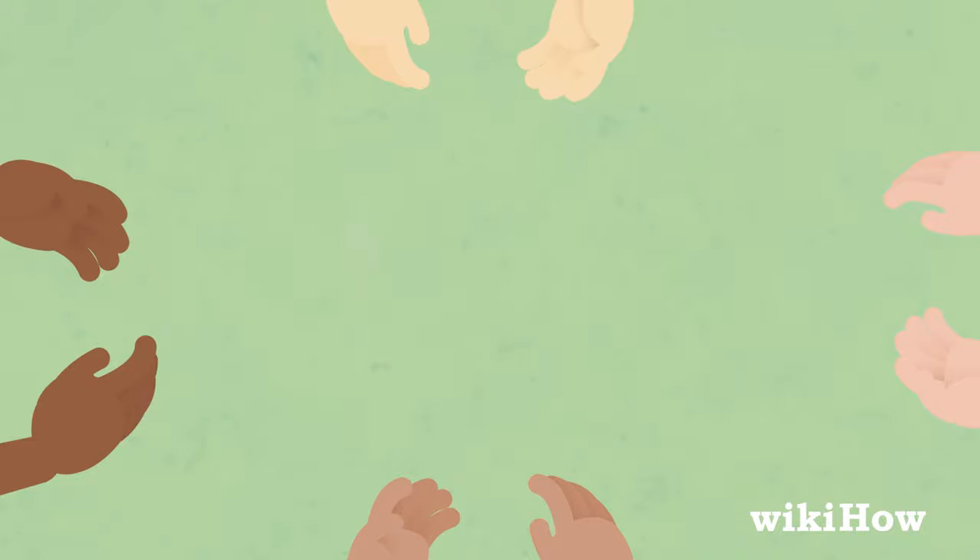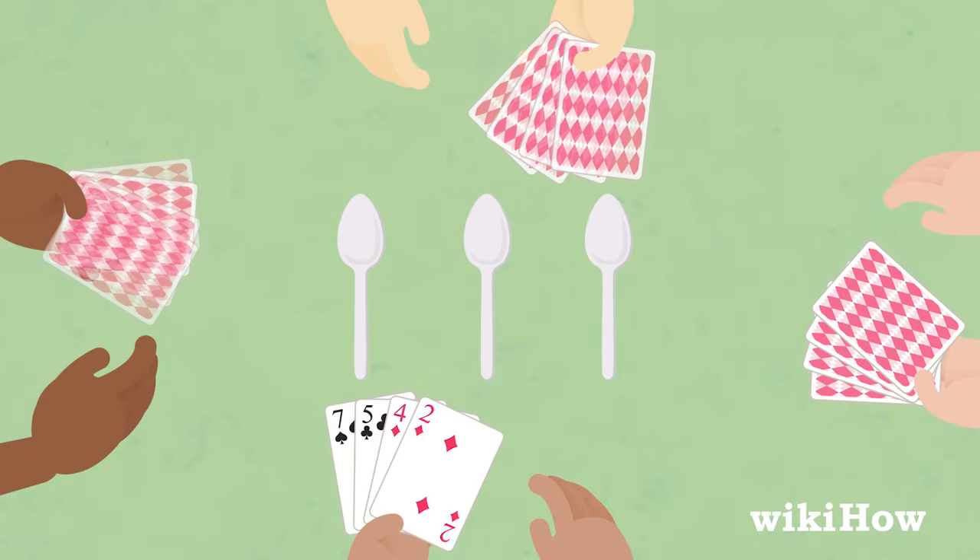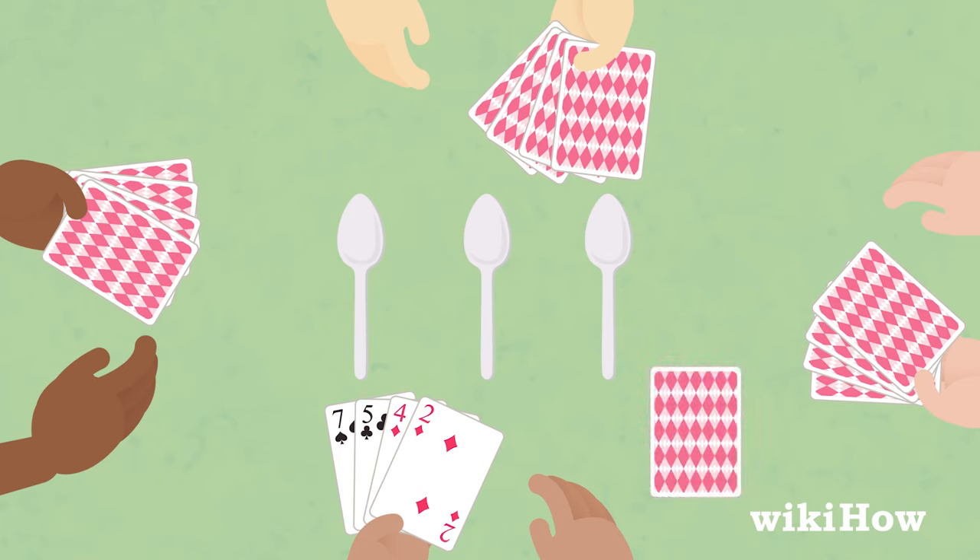To set up the game, sit in a circle and place the spoons in the middle of the playing area. Then deal four cards to each player and place the rest of the cards face down in a pile.